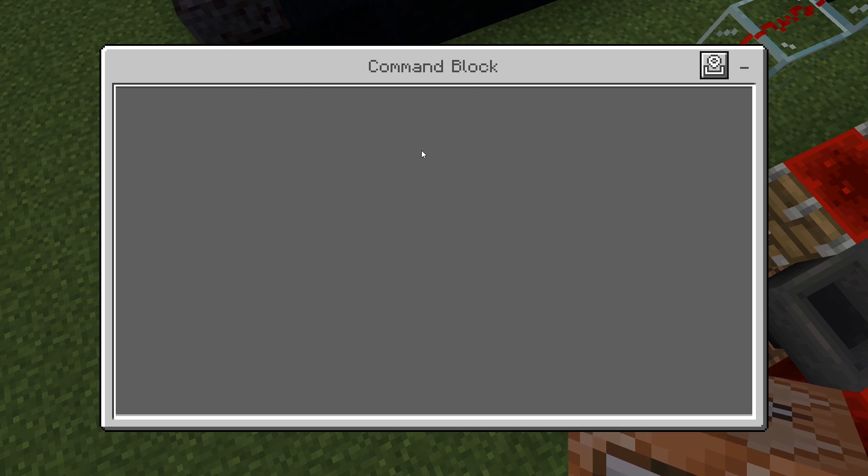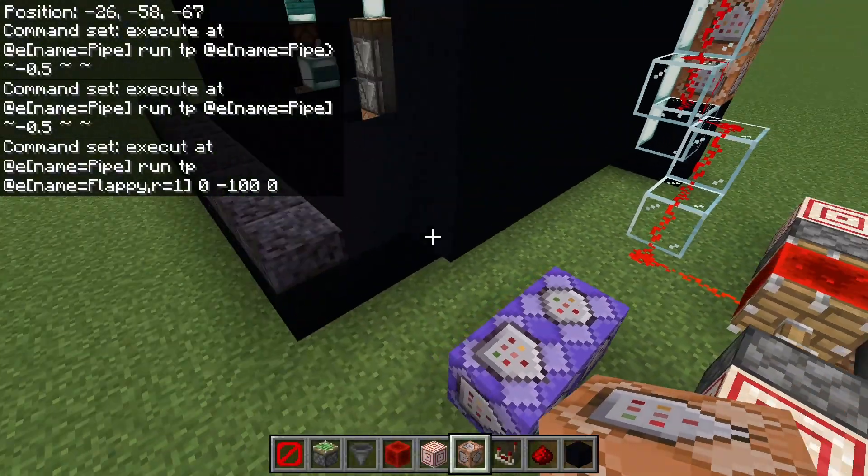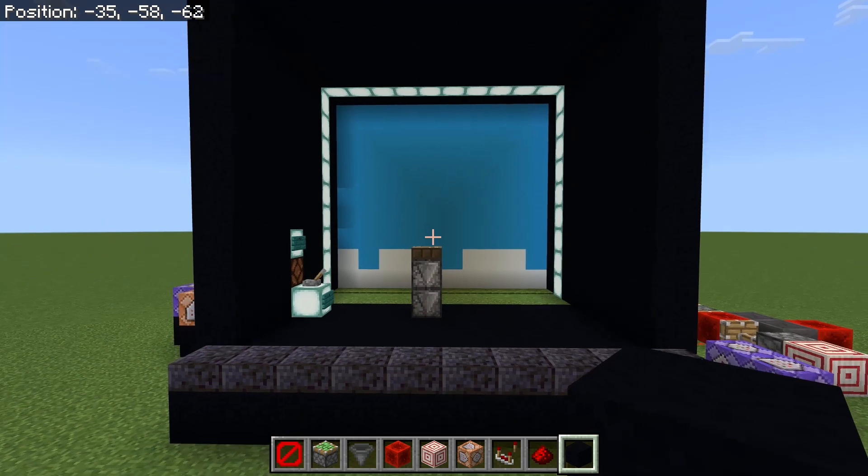The last command is the one that kills the chicken whenever the pipe makes contact with it. It's going to be: execute @e name equals pipe, and then run tp @e name equals flappy, r equals one, then to the void: zero negative 100 zero. That's the last command. Cover up those blocks and that should be it — done.